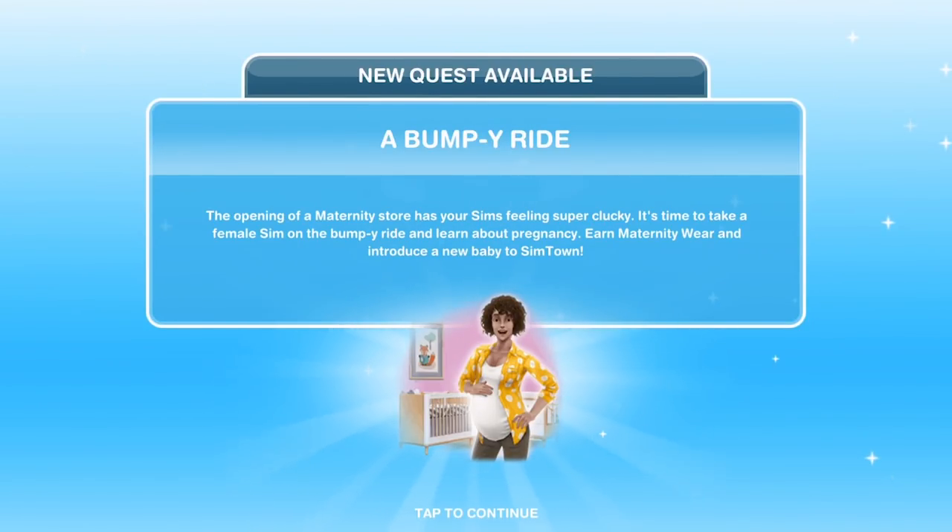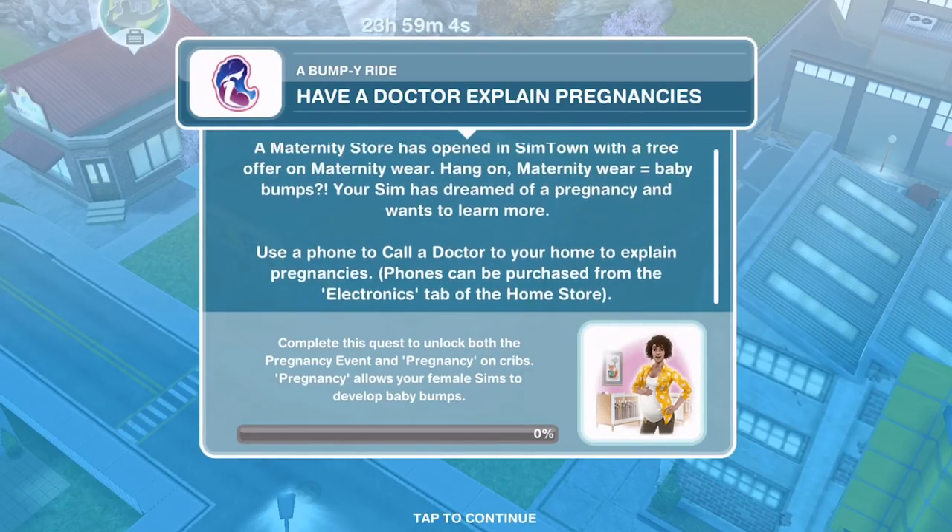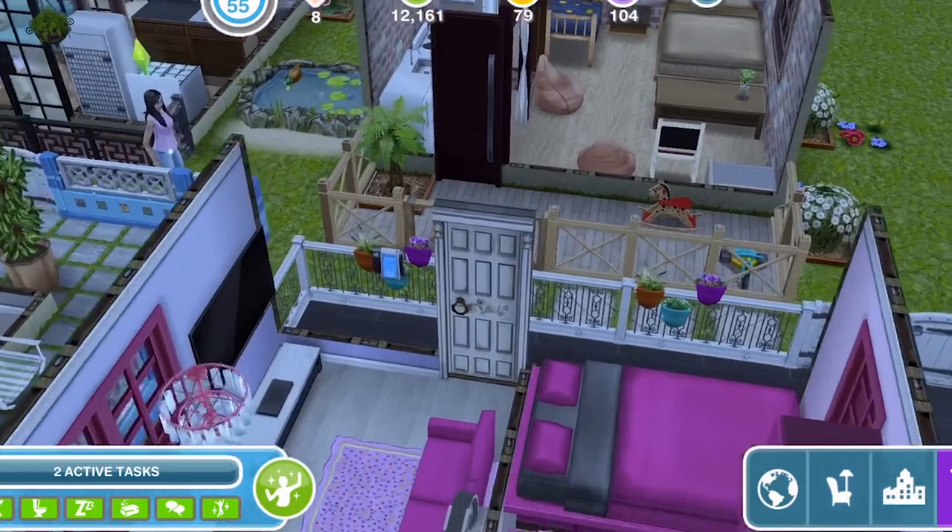Once you complete the maternity store, you get this new quest: Bumpy Ride. The opening of the maternity store has your Sims feeling super clucky. It's time to take a female Sim on the Bumpy Ride and learn about pregnancy, earn maternity wear, and introduce a new baby to Sim Town. There's no time limit for this quest, and the first thing it says is: have a doctor explain pregnancies.